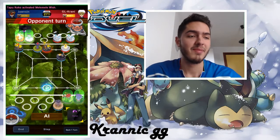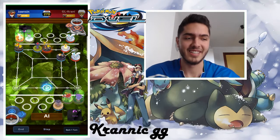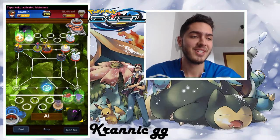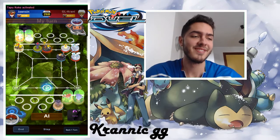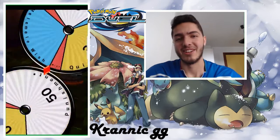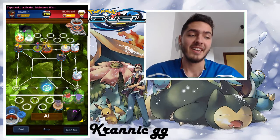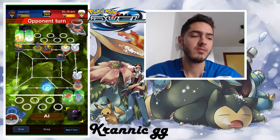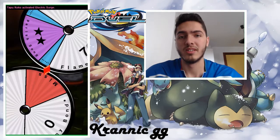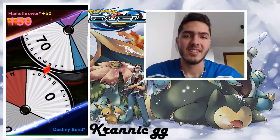Tapu Koko became the best defender in this match — oh my god, he was incredibly good. I got another Mele Mele Wish and I was like, yes, you are the best Tapu Koko. He gets another Mele Mele Wish too, so I was safe there. I advanced with Altaria hoping to get my way to the opponent's goal.